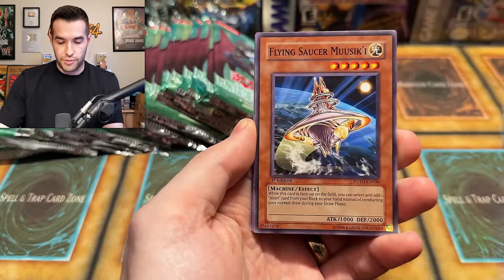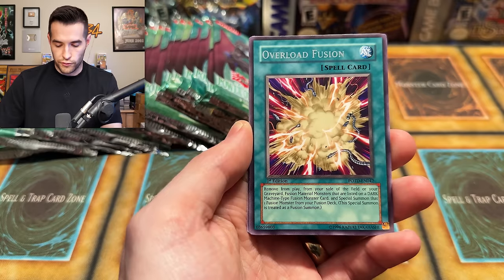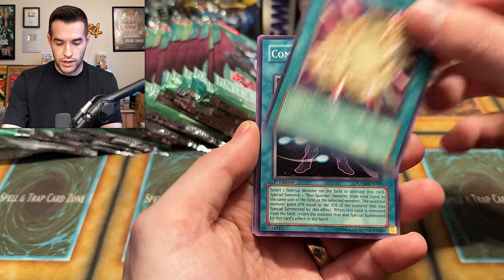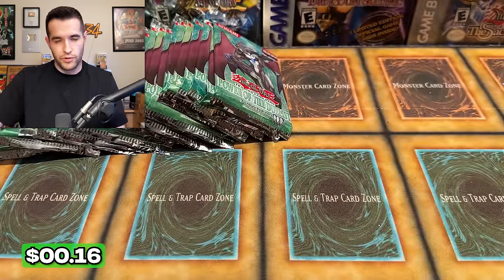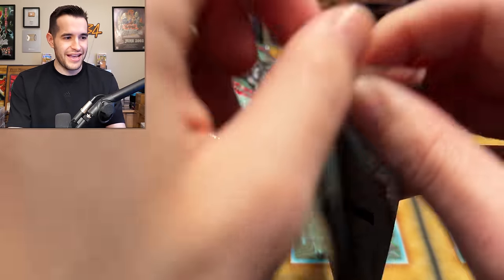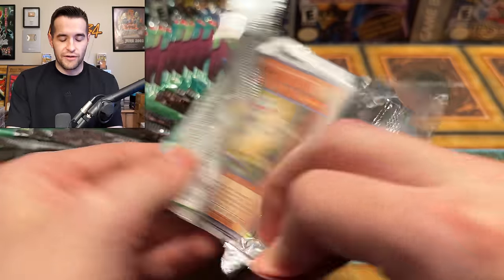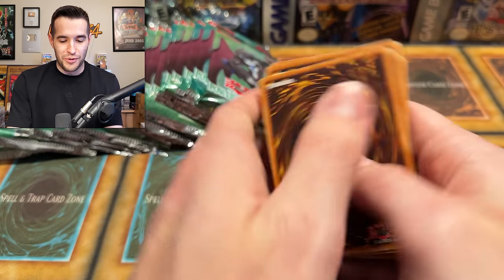We have Alien Grey, D-Spirit, Flying Saucer, Hero Neos, Overload Fusion. So that was just one error pack. I hope there's another one. Haven't seen one yet, but I'm going to try. That was four rares and a super in one pack.